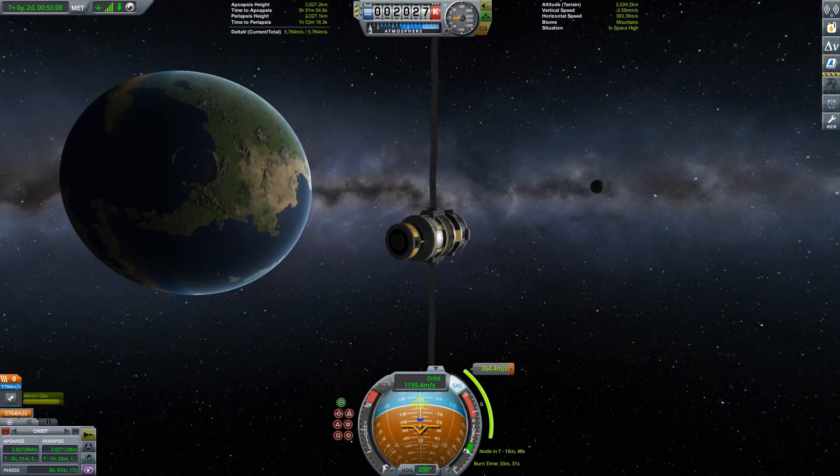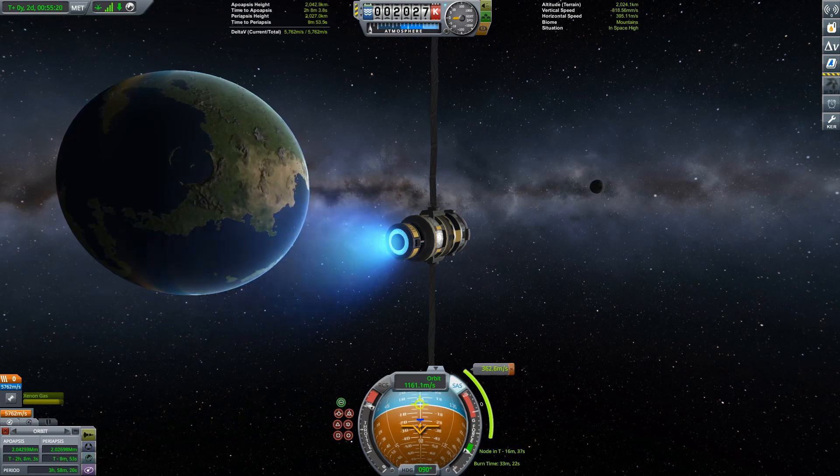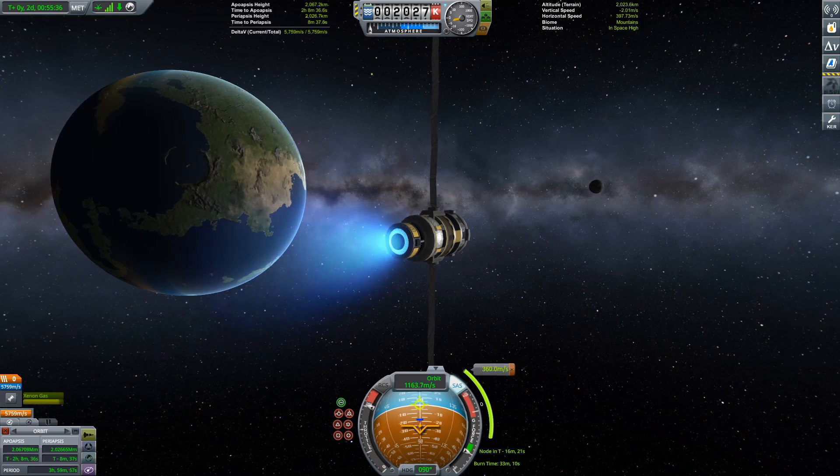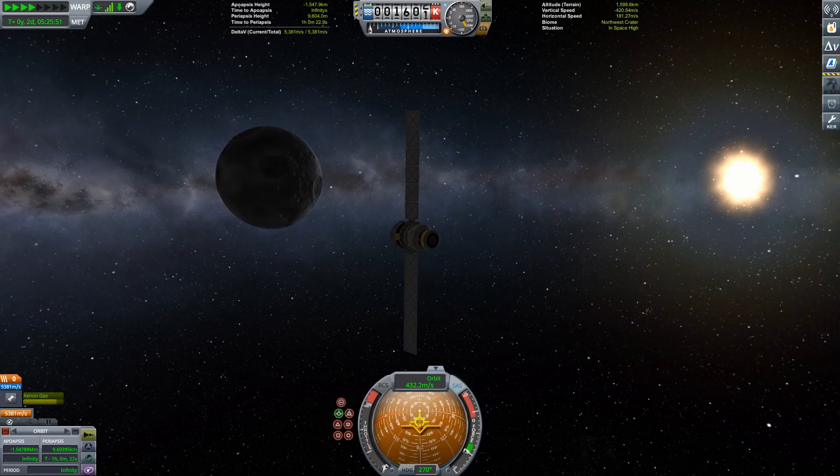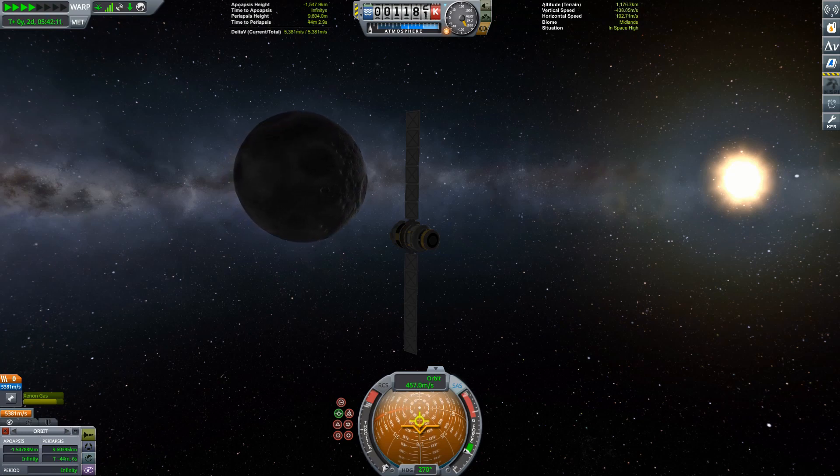This is not the most fuel-efficient way to do a transfer to the Moon, but we're using ion engines, and even with just a single tank of fuel I have so much delta-V that that's basically a non-issue. Having completed our main burn and a little correction burn, it's not too long before the Moon looms large and we can begin our flyby in earnest.